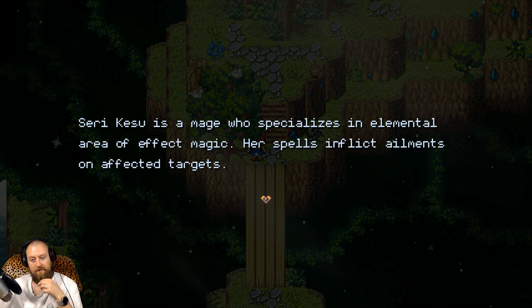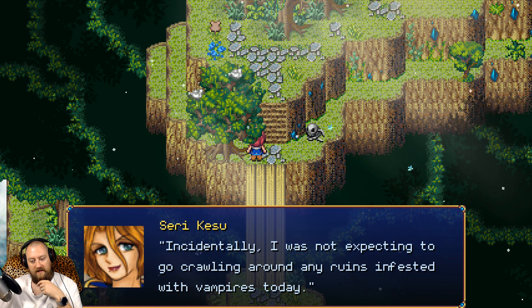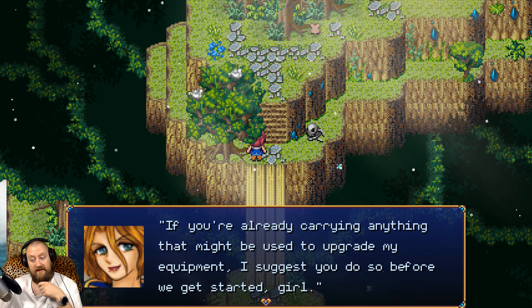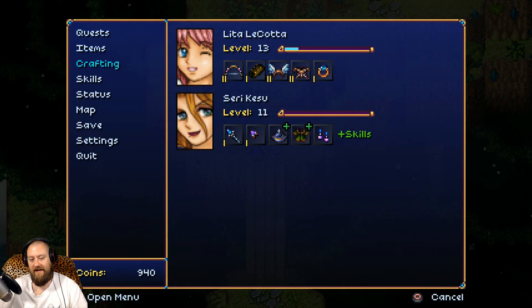Serikesu is a mage who specializes in elemental area-of-effect magic. Her spells inflict ailments on affected targets. She says she wasn't expecting to go crawling around ruins infested with vampires today, and if I'm carrying anything to upgrade her equipment I should do so before we get started.